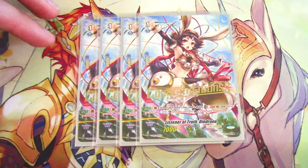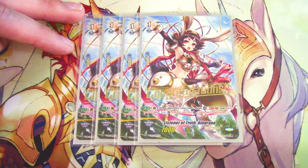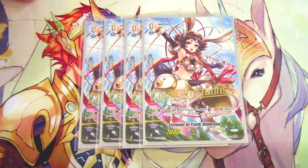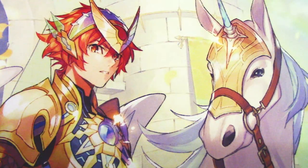Four copies of Dendrine for counter charging. When placed by a card ability, Soul Blast one, then choose to either draw a card or Counter Charge — and if you Counter Charge, it gets 3k. Most of the time I find myself doing the Counter Charge, but if I have all face-up damage and just call Dendrine, a draw doesn't hurt either. Dendrine is a great card — run four.